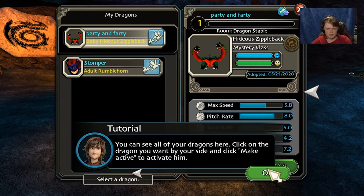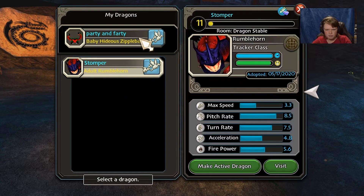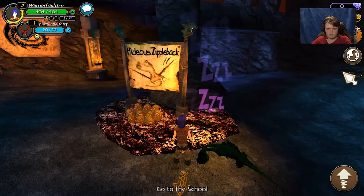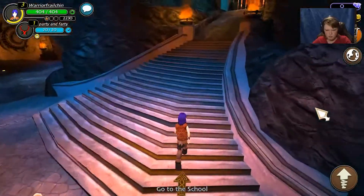You can see all the dragons here. Click on the dragon you want and click 'Make Active' to activate them. We can either go with Stomper, but I'm going to go with Party. So let's go to the school.